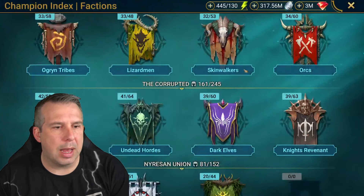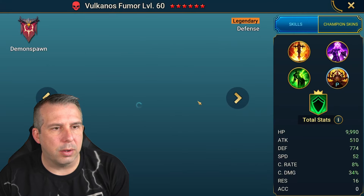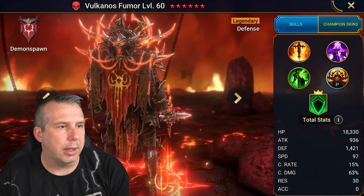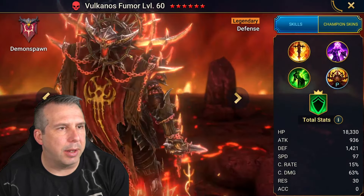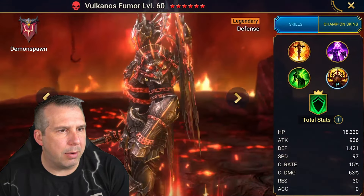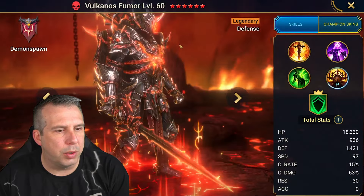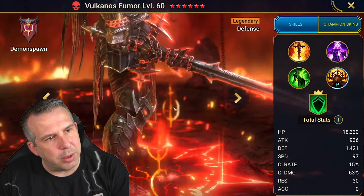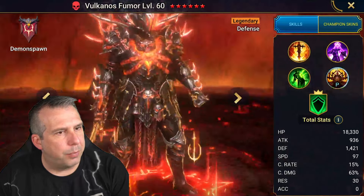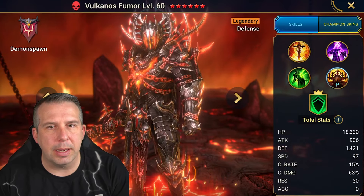We also have two new legendaries. So Volcanos is here - very demon spawn-esque. He's actually a faction unity guy. The banner on his back is very sweet. Chains wrapping around him, skulls all over the place, looks very cool with a great sword. Defense-based with 1400 base defense and good speed. He appears to be the first guy in this faction to have the unity stuff.